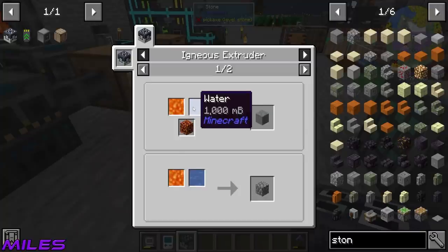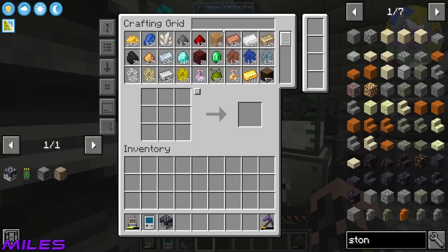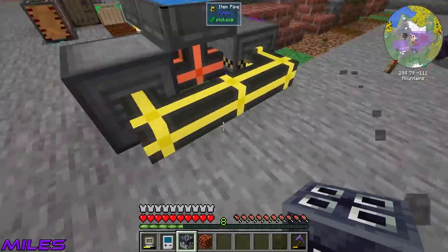I moved it and forgot to pipe it out again. The mob crusher is working — we're getting bones, wonderful. We have so many stone swords and golden chestplates. Do we have a magma block? We have one magma block, let's go.